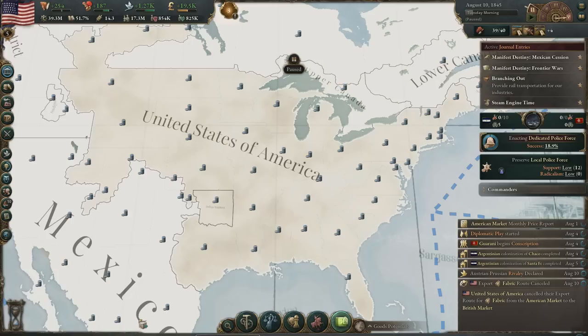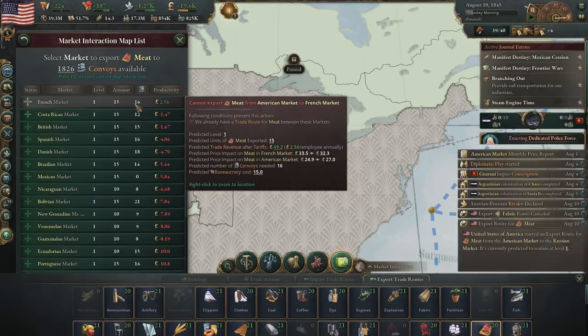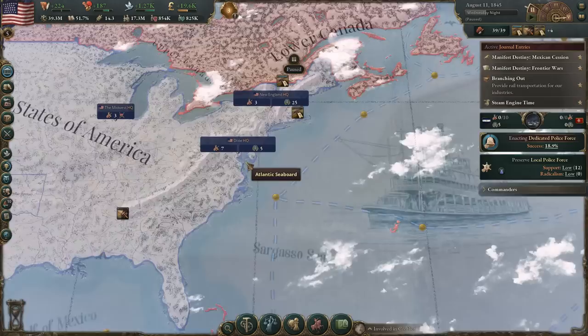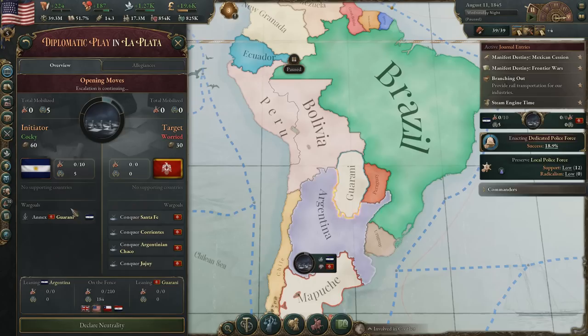Let's set up an export route for meat, just trying to increase the price of that a little bit. We're just looking for profitability, but we want to make sure we're not trading too much. There's another situation down here in South America that we don't really care about, so we're just going to declare neutrality. And we did finish up here with Montana — I didn't even realize that. So we might want to do a couple of things with that — first of all, there's no real reason to have the colonial affairs institution anymore. We can't just get rid of it because it's the law — we'd have to actually pass the law to get rid of it. What we can do is reduce the level, which will get us some more bureaucracy. We're going to go ahead and reduce that, which will be 50 weeks from now.